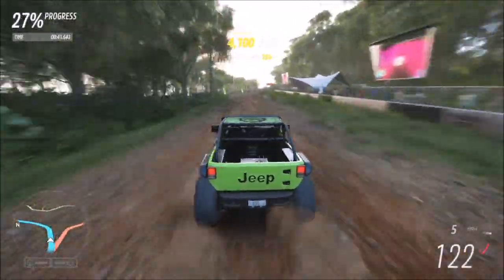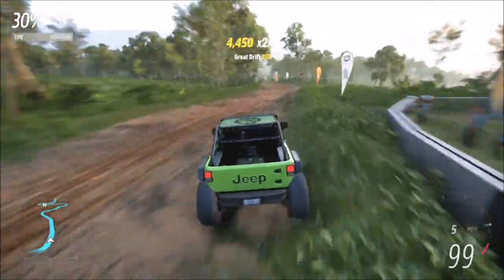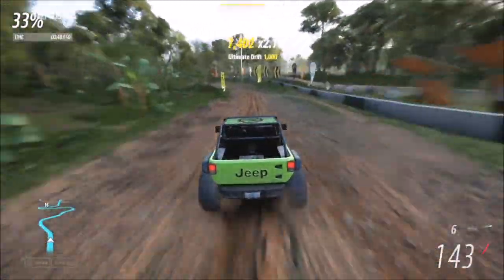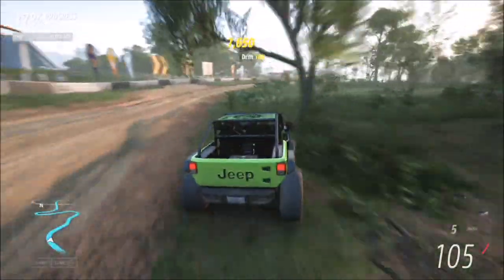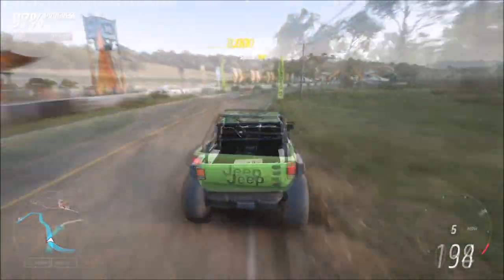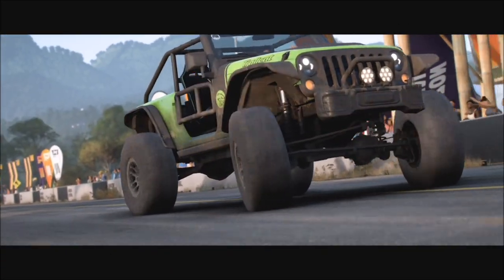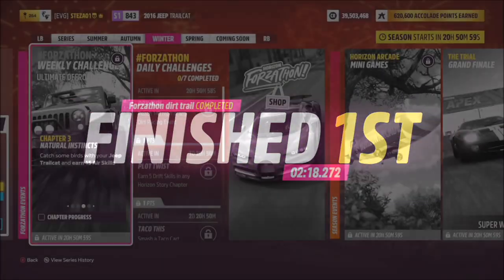The good thing about this week's Forzathon is you haven't got to drive 100 miles like last week's, which was a bit outrageous but still doable. This one is a lot easier, and with the AI driver tires turned off you can do it on whatever difficulty you want and blitz through to the finish line — you will always finish first because there is no competition. So once you've won this race once, just do it two more times and that's the first challenge complete.